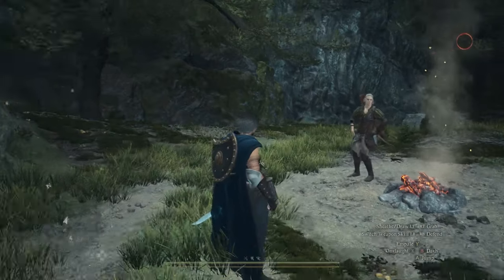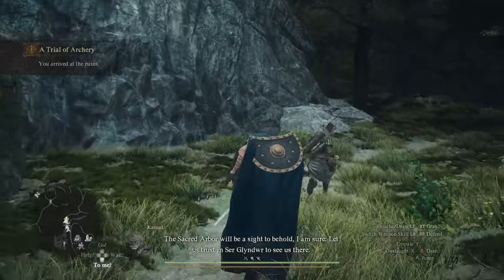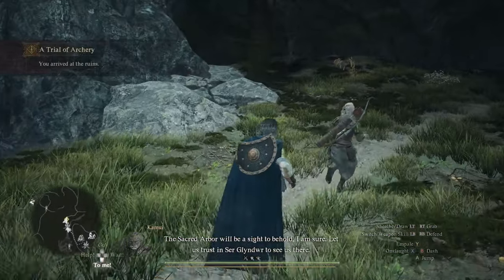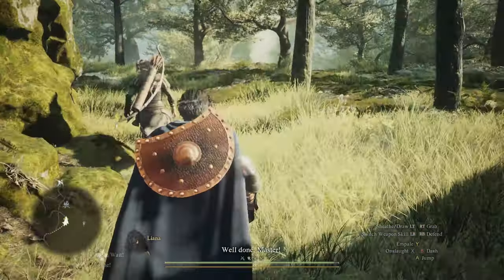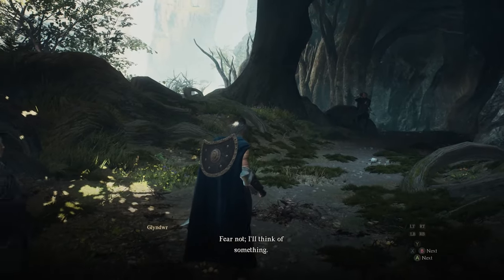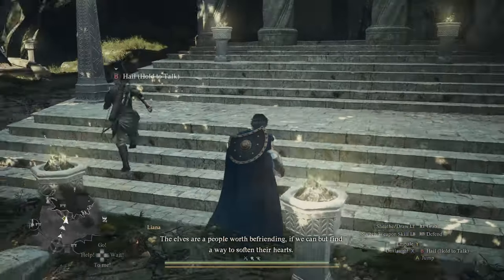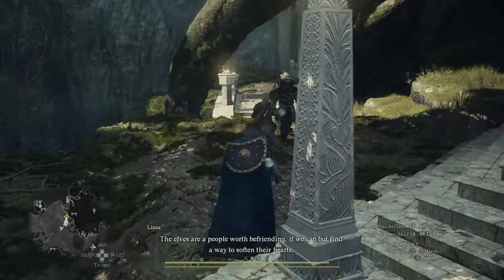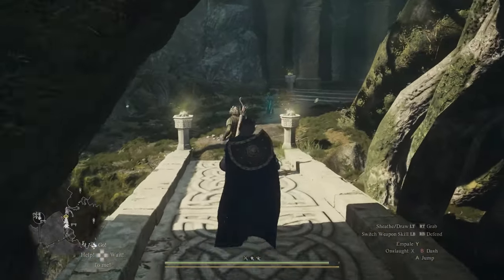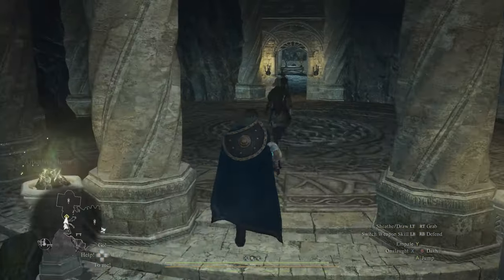Glindwyr will make his way to a campsite slightly northeast of the Mountain Ruins. Once you meet him there, you'll need to essentially escort him to the Sacred Arbor location — by escort I mean make sure he doesn't die. He'll be the one leading the way so you just need to follow him. Once you arrive at Sacred Arbor, I would recommend putting down a port crystal so you can easily travel back at any time. It's a bit finicky about where you can place it so you might have to try a few different spots.